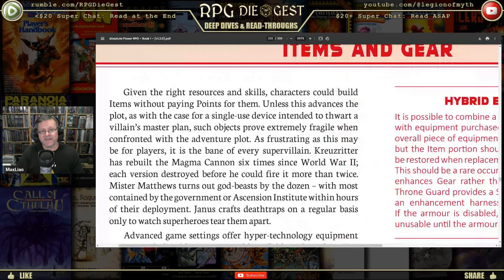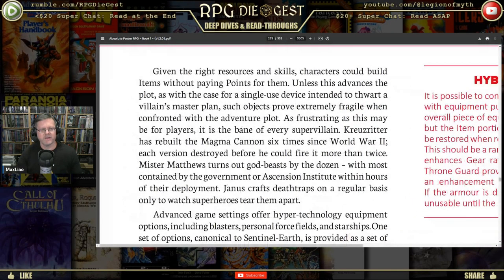If you need that specific item, it's time to make it as an item. Given the right resources and skills, characters could build items without paying points for them, unless this advances the plot — as with a single-use device intended to thwart a villain's master plan. Such objects prove extremely fragile when confronted with the adventure plot. Kreetsuiter has built the magma cannon six times since World War II, each version destroyed before he could fire it more than twice. Mr. Matthews turns out god-beasts by the dozens, with most contained by the government within hours of deployment.